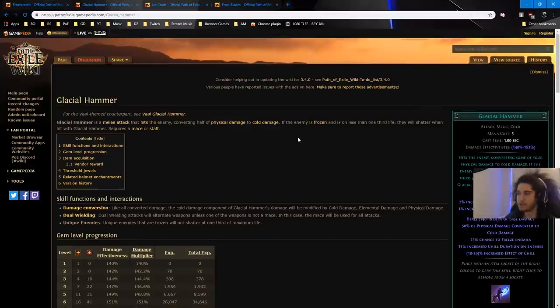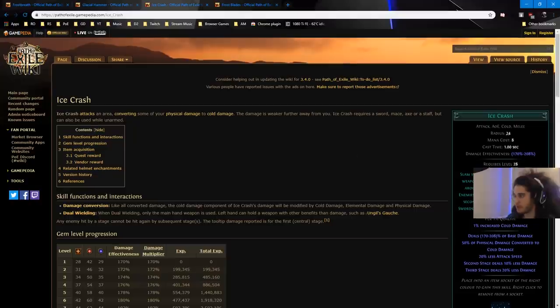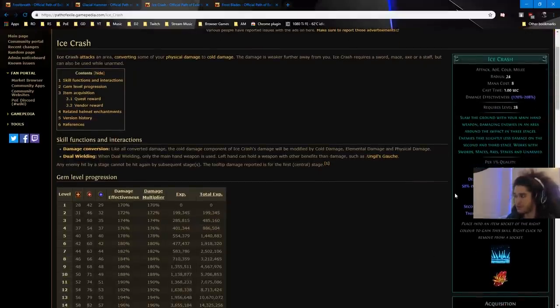I'm not picking this for any specific reason. The main reason is just because I want to play Glacial Hammer. It's been a skill on my list to play for about five years. I think right now it's in a pretty okay spot with the introduction of Ancestral Call. You could also play this build as Ice Crash — it would work pretty much the exact same way.